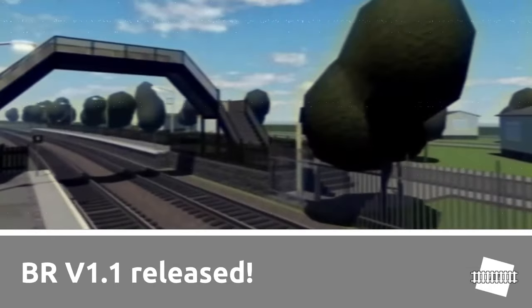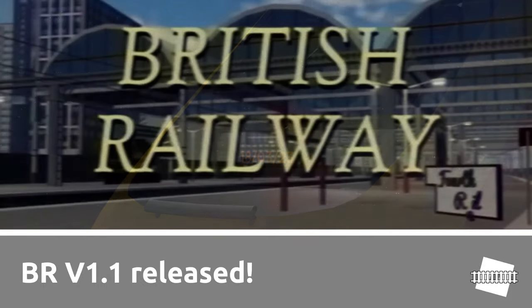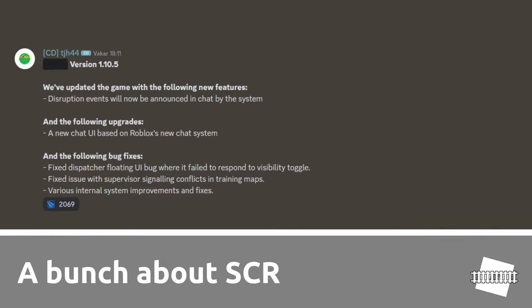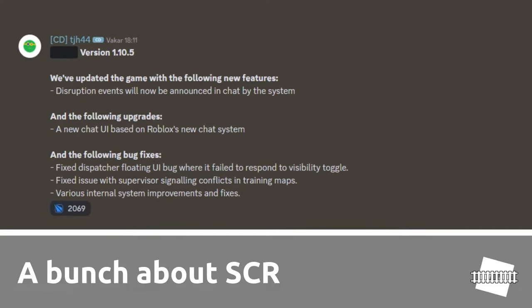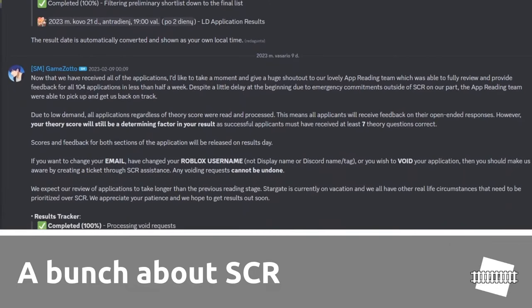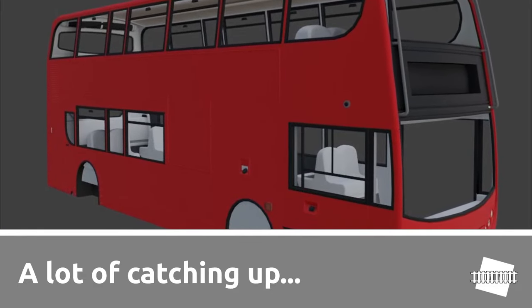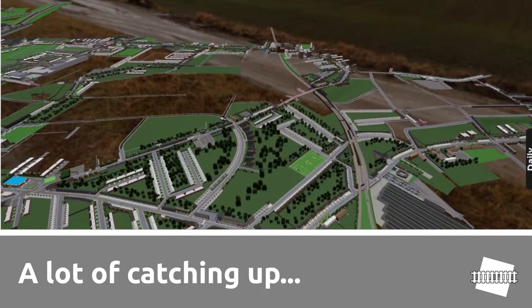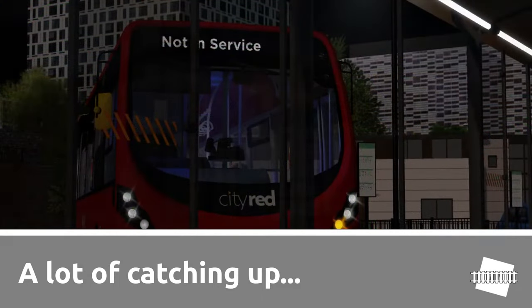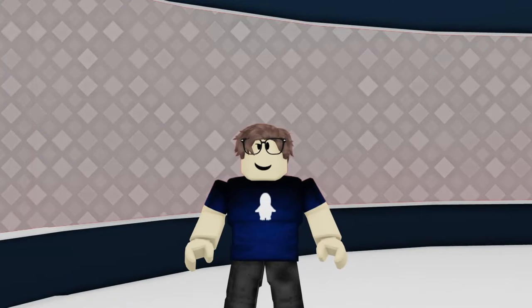British Railway version 1.1 was released yesterday, featuring the Class 90, the Voyager, and some route extensions. We'll also be talking about SCR, including the small patch update, my new training experience, and SCR application form updates. And don't forget, we got a lot of catching up to do, ranging from Croydon updates to even Canterbury updates for version 4.2. That's what's coming on tonight's Roblox Transport News.